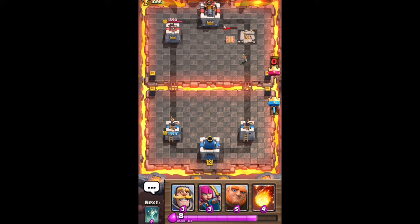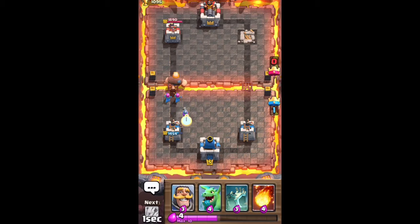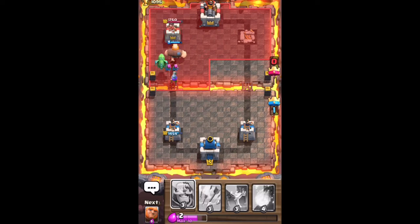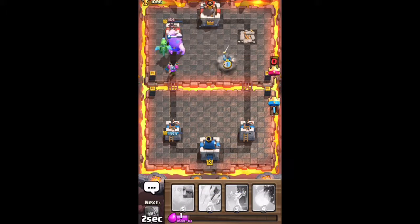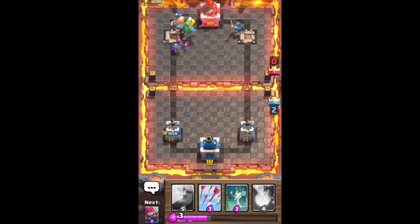If I was in a higher arena I'd be thinking about playing conservatively and defending, but in these lower arenas you really don't have to worry about all that. I just drop a giant in the back and start a slow push to take out this left-hand side crown tower. A lot of times these guys rage quit after I take out the first tower, which might have happened here — it looks like he's not playing anymore. I'm leading two to zero and I'm about to get a three crown.